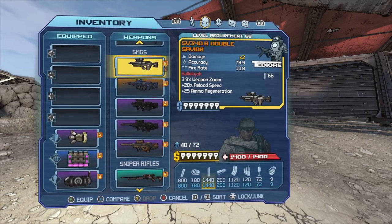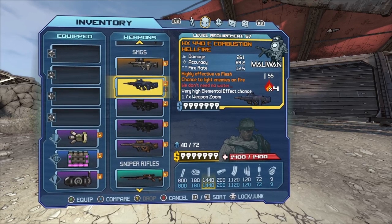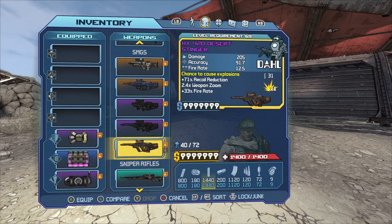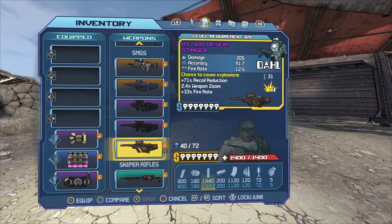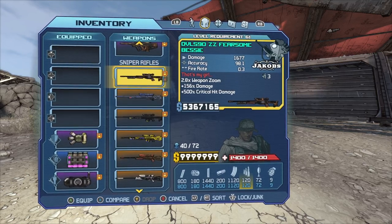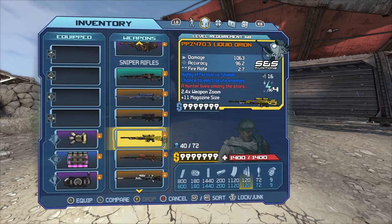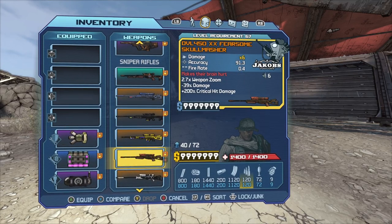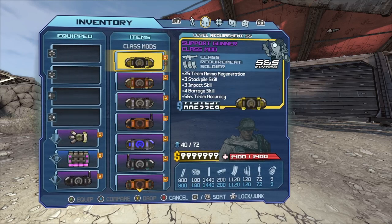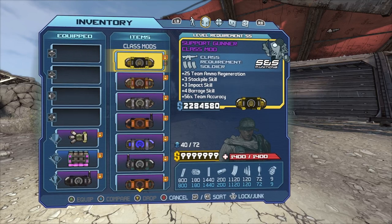For SMGs I would use the Savior just for ammo regeneration while using other SMGs. I would most likely use the Hellfire, Anarchy, and Stinger — though I mainly use the Detonate Stinger on Brick. For snipers I've got the pearlescent Bessie, Volcano, Cobra, Liquid Orion, Skull Masher, Cyclops, and Penetrator.